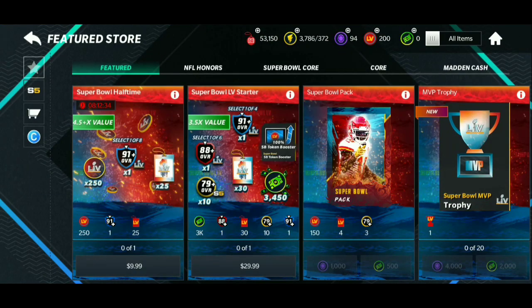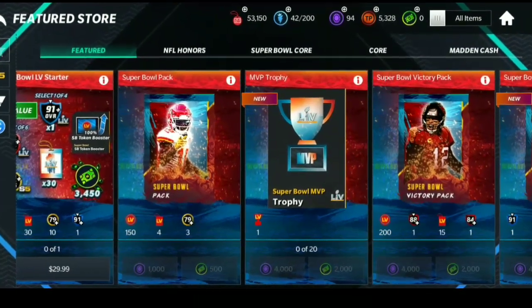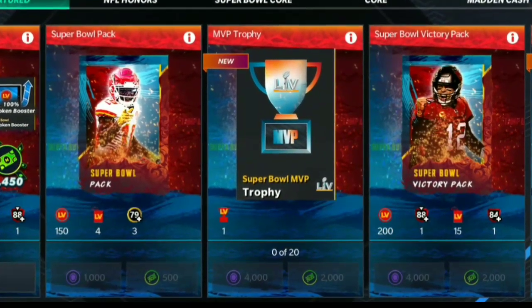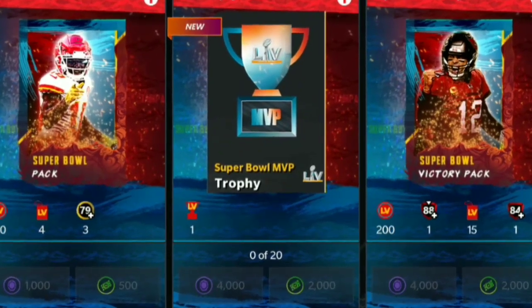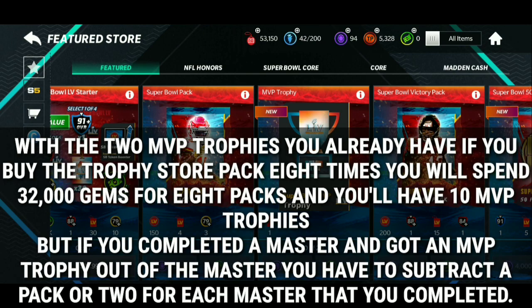If you want more MVP trophies, go to the store — it's 4,000 gems for one MVP trophy, and you can do it up to 20 times. If you already have the two from the halftime events and you complete one or two masters on top of that, you're going to be in good shape. The masters are just a grind to get players, put them in, complete the sets, and grind the Super Bowl events.